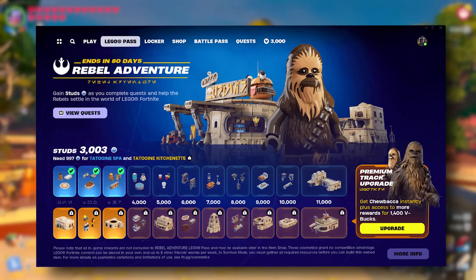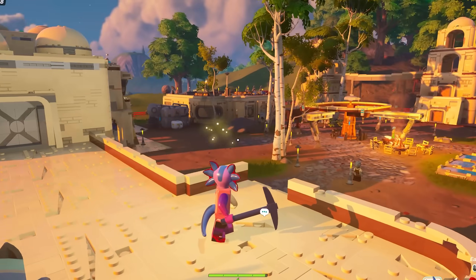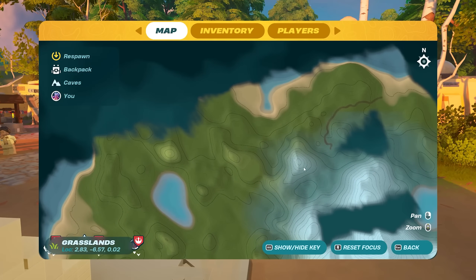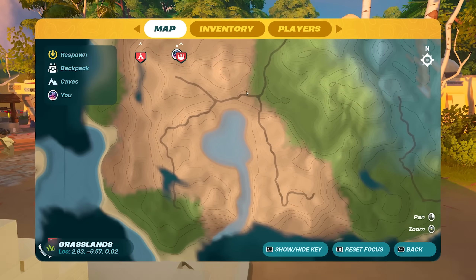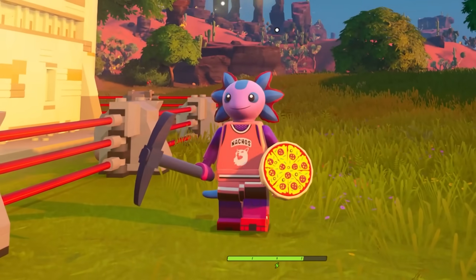We also got the Lego Adventure Pass for Lego Star Wars, and that gave us a ton of builds, some of which you're seeing right in front of us here. Not to mention, if I open my minimap and go outwards, you'll see that we literally got an entire brand new island that is completely custom themed with custom caves, custom NPCs, and so much more.